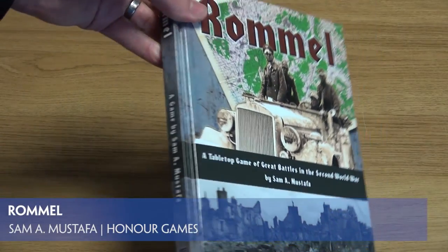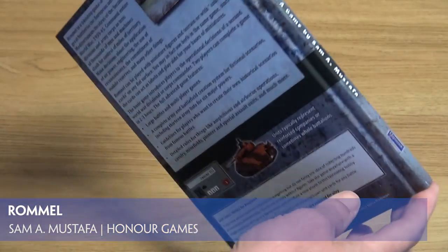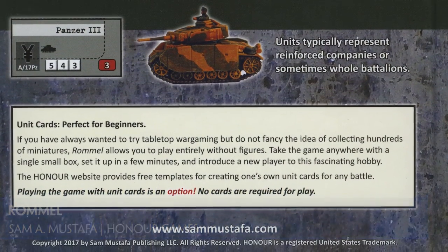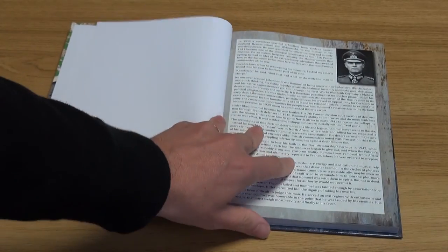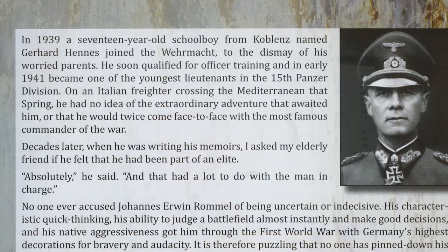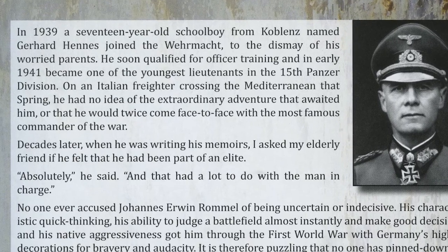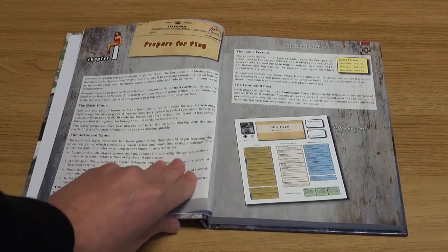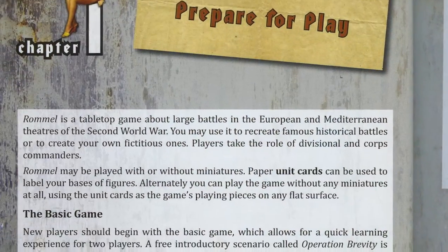Sam Mustaffer is well known for producing the popular rulesets Blucher, Longstreet and Maurice as part of his Honours series. Sam aims to produce fun and challenging war games whilst representing the tactics and history of the periods as closely as possible. The latest of these rulesets is Rommel, covering the European and Mediterranean theatres of World War II from early to late war.